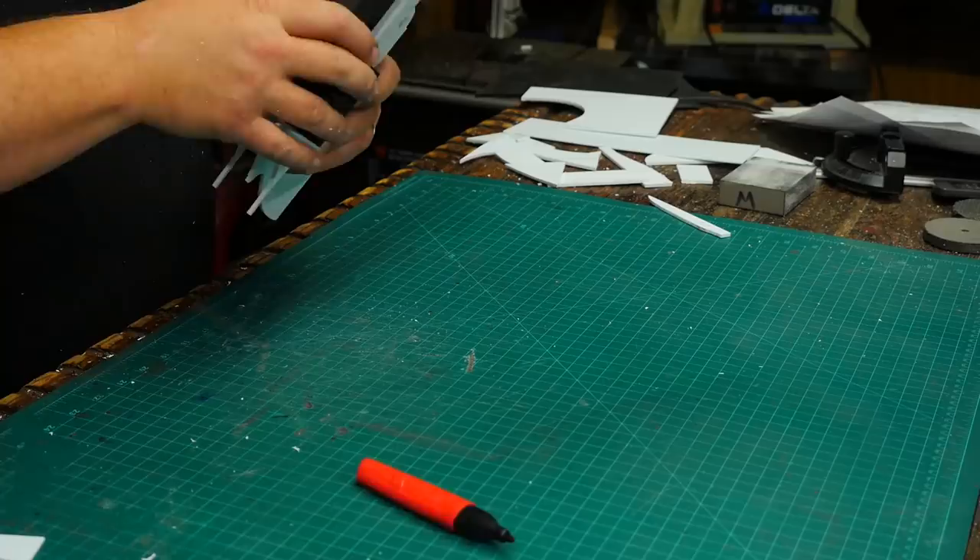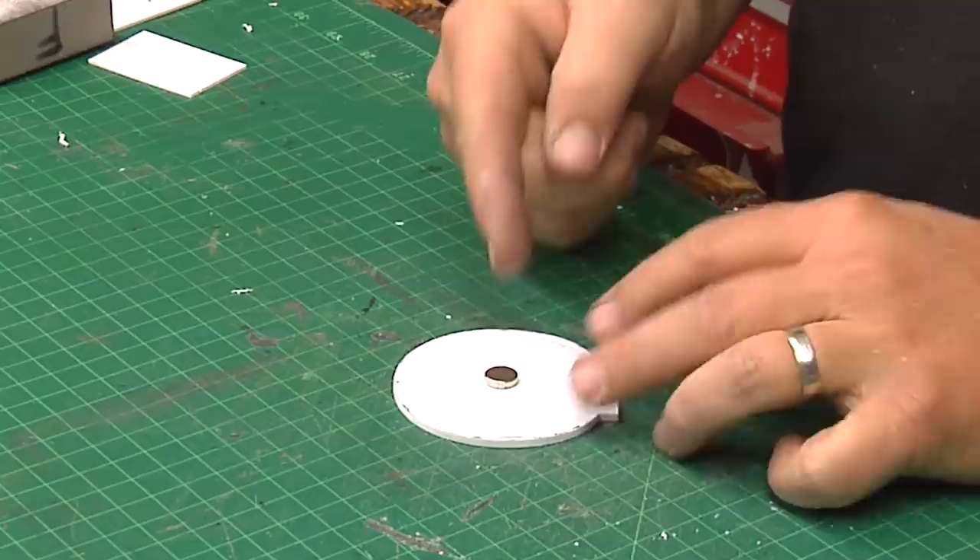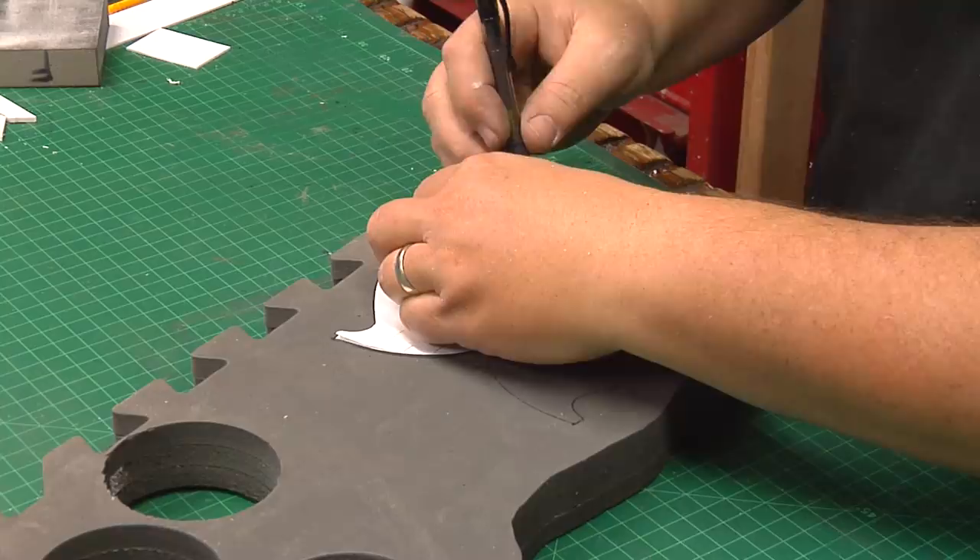I traced the cylinder in the back of the frame onto some styrene so I can make the recoil shield. I used the marker on the door pin again and made a mark onto the recoil shield. What I really want to do is drill a hole and set a magnet in here, because the magnet will hold onto the hinge pin and keep the whole gun shut.